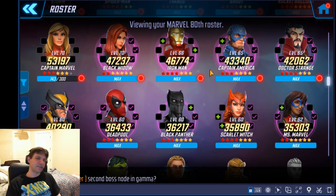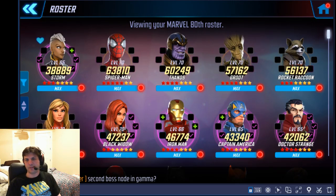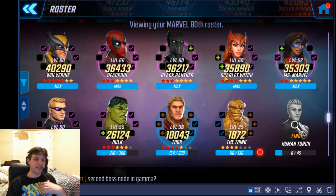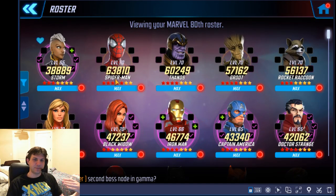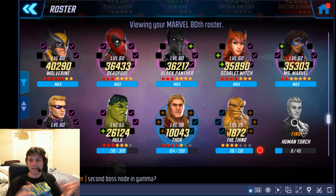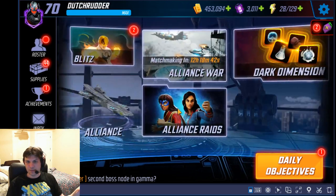If you have 15 of these characters, that's more than enough to contribute a significant amount of points to your alliance. What I did is I screenshotted my roster of Marvel 80th characters and unfavorited the ones that were favorited, just so I could see them from top to bottom in their power order. I was trying to take the five strongest characters or the top 10 characters and make two teams out of them, take the bottom 9-10 characters and make two teams out of them, then add one really good character to make a fifth for the worst team.